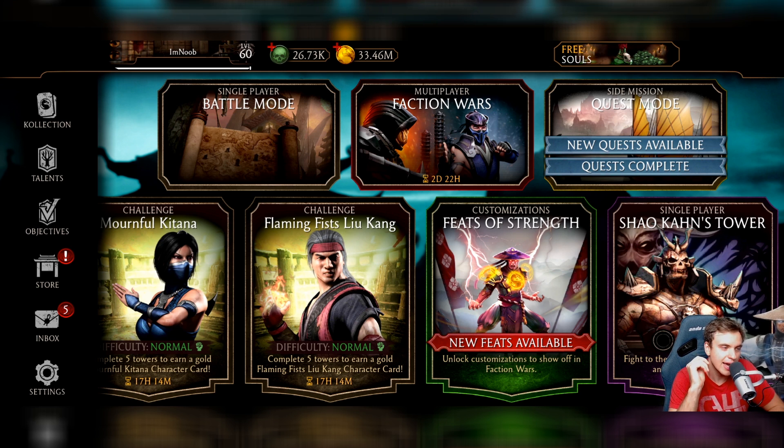Let's say every week we have a new Relic Hunt with new towers and new bosses — like each diamond card you have to face those diamonds in the tower. Shao Kahn tower has way too many battles and only three battles a day, so I think Relic Hunt would work best. You'd have the same fragment system as Shao Kahn tower.